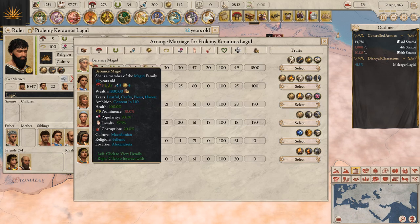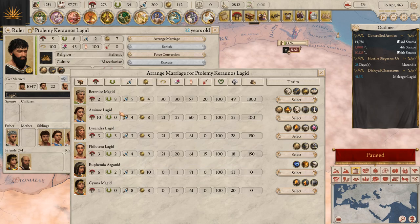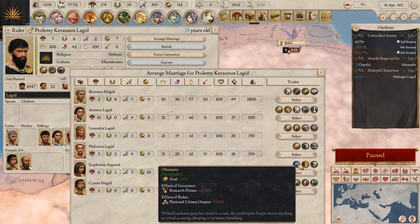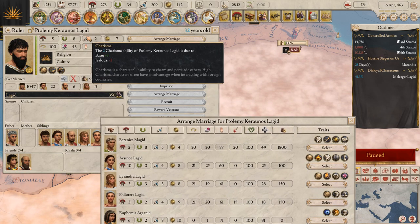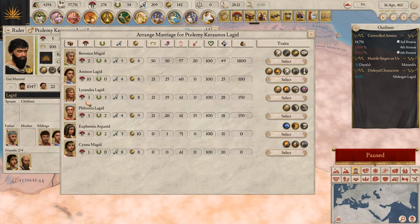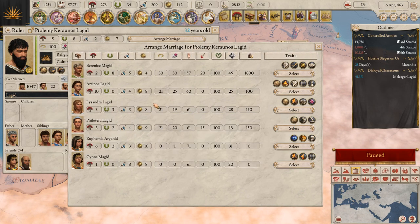He can marry his mother? I think that's a mother — no, maybe not. Another Lagid. I don't know how I want to do this. There's popularity, there's loyalty, there is some money involved. I want somebody that's gonna last a long time — how old is he? He's 32. I can give him a 28-year-old Lisandra Lagid, though they have the same last name. That's the weird thing about these games — you never know how that's gonna work out.